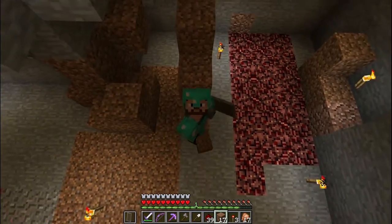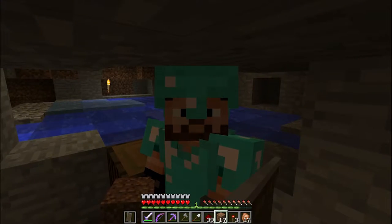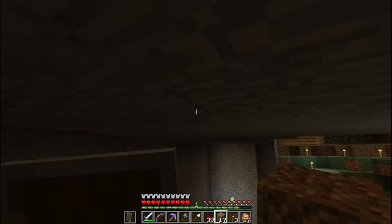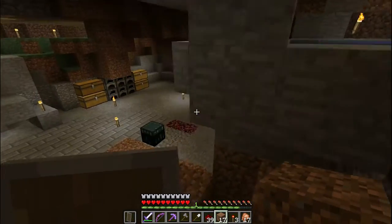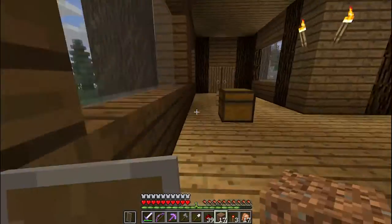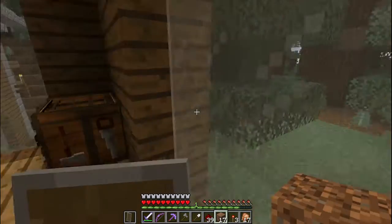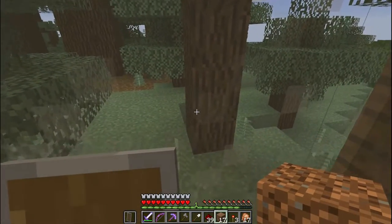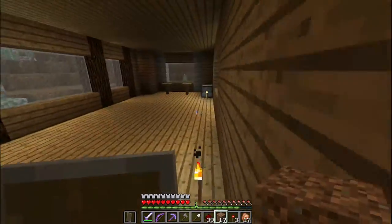Right behind me is natural flowing water. I checked and found out that this just so happened to be right above my base — I'm not kidding, it's literally right above my base. This area right outside this window is where I didn't even notice — where that hot tub is actually located. So I'm also going to try to build a hot tub, though I may not finish it this episode.